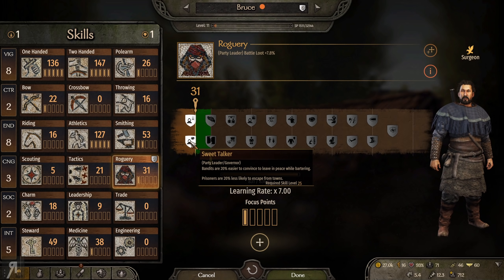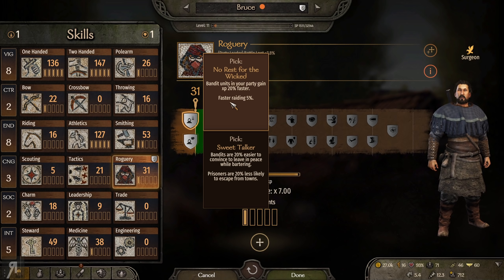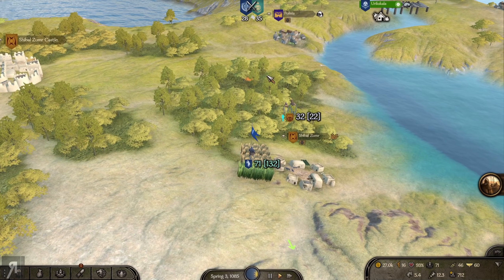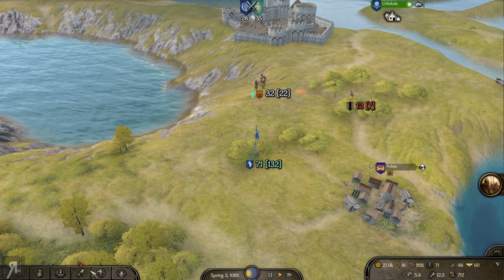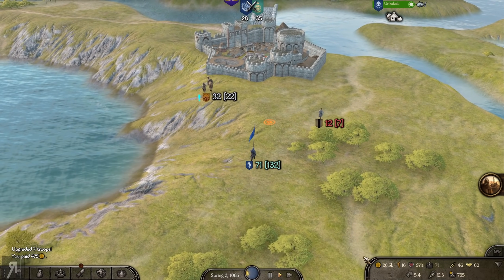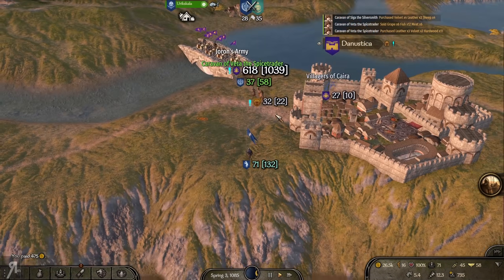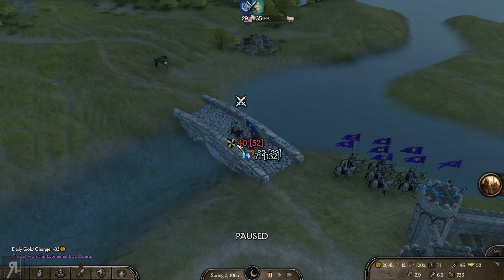We now have a perk point to spend for roguery: bandits are 20% easier to convince to leave in peace while bartering, prisoners are 20% less likely to escape from towns, bandit units in your party gain experience 20% faster, and you get faster raiding. I guess I'll do that and we'll level up our cunning and our roguery skill some more. I've got 26,000 in cash — it must be the mercenary contract. The mercenary contract is very lucrative if you can actually find enemies to fight.